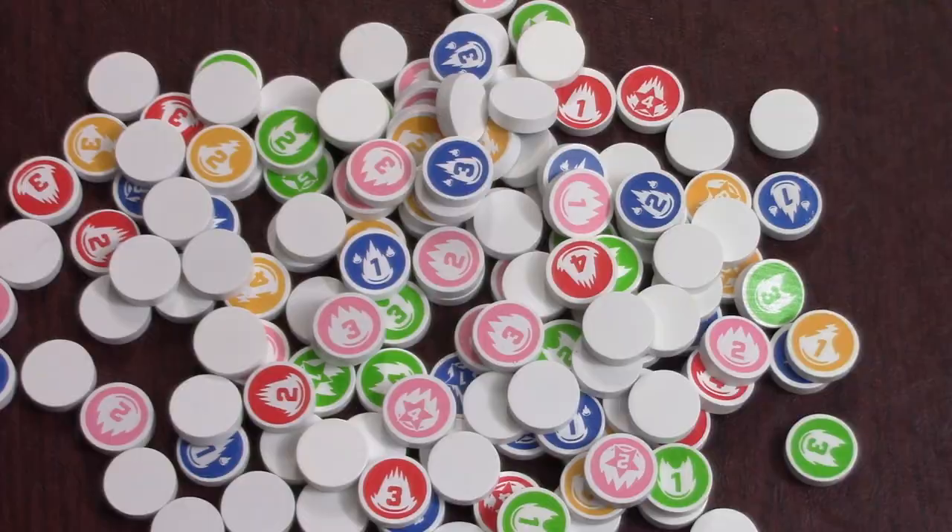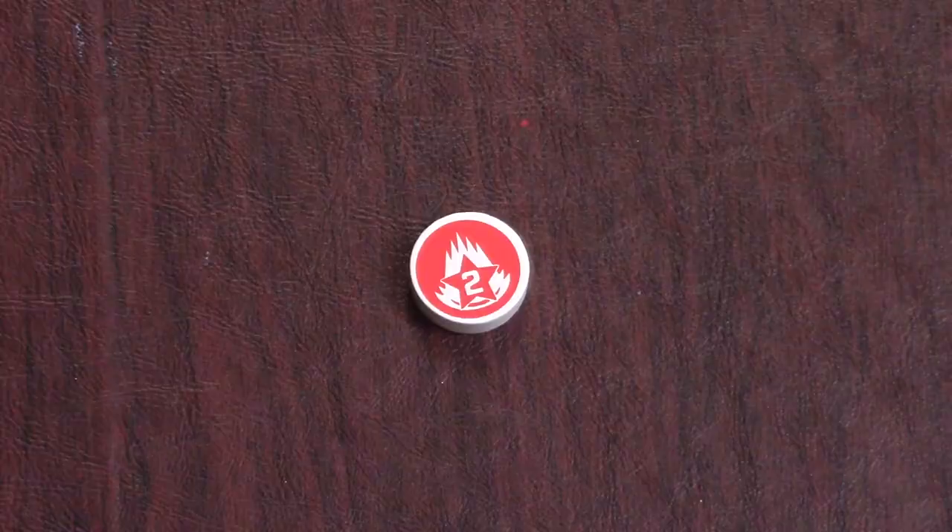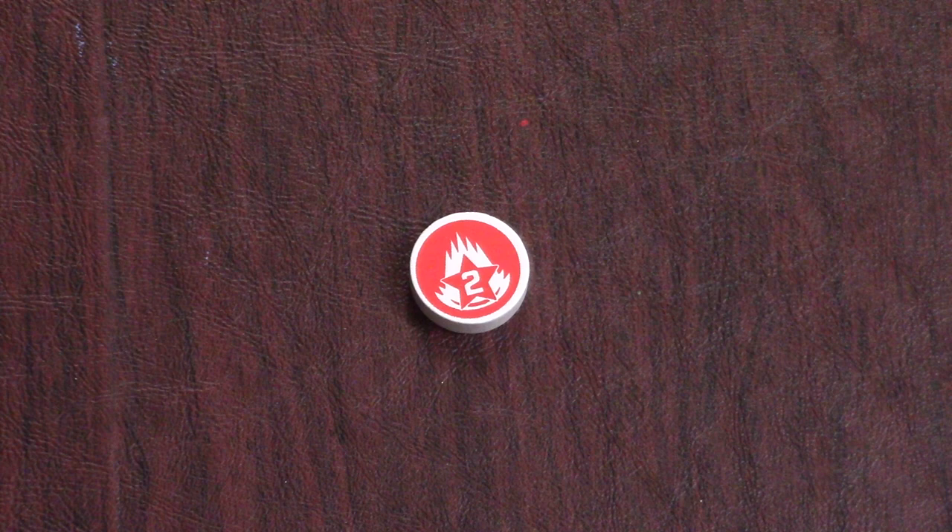I'd highly recommend the deluxe wooden tokens — they're really great, chunky, and feel good to play with, but if they're out of stock you can always go with coin capsules and I'll put the Amazon link for those below too. So that's it for me, let me know in the comments what you think of Bullet. If you found this video helpful, please give it a thumbs up and consider subscribing. And with that, Michael Skeleton is out.